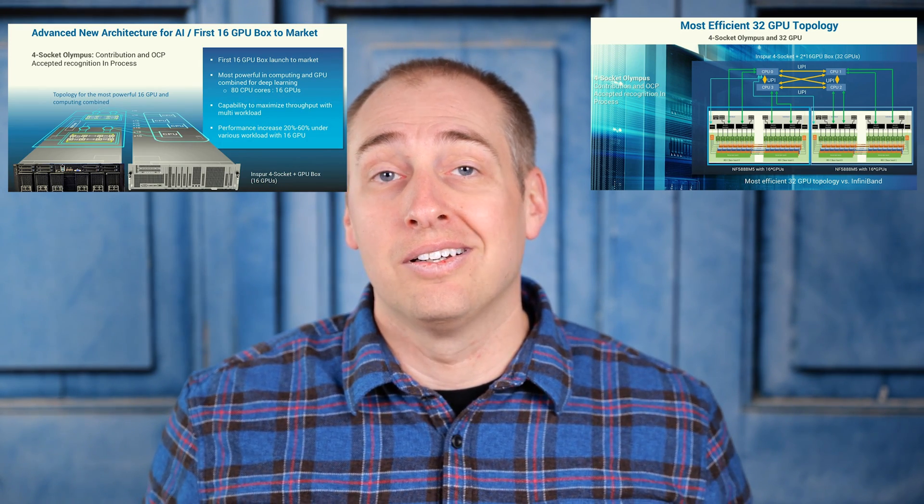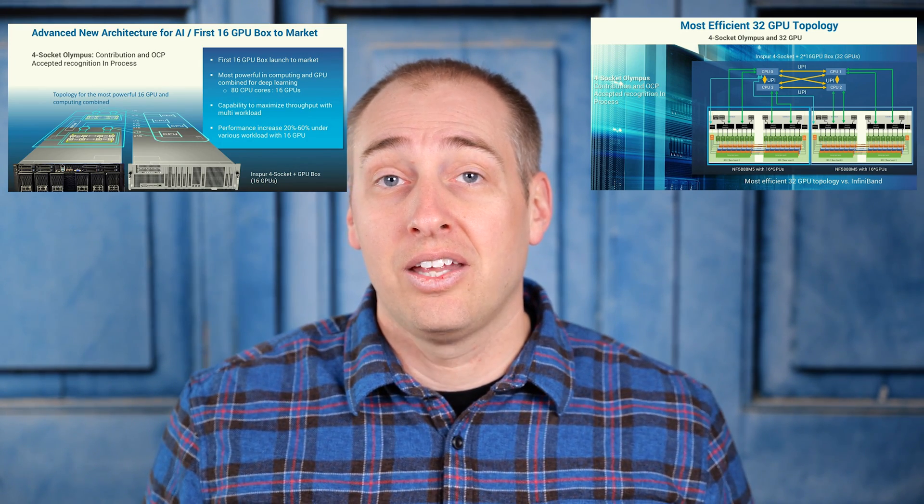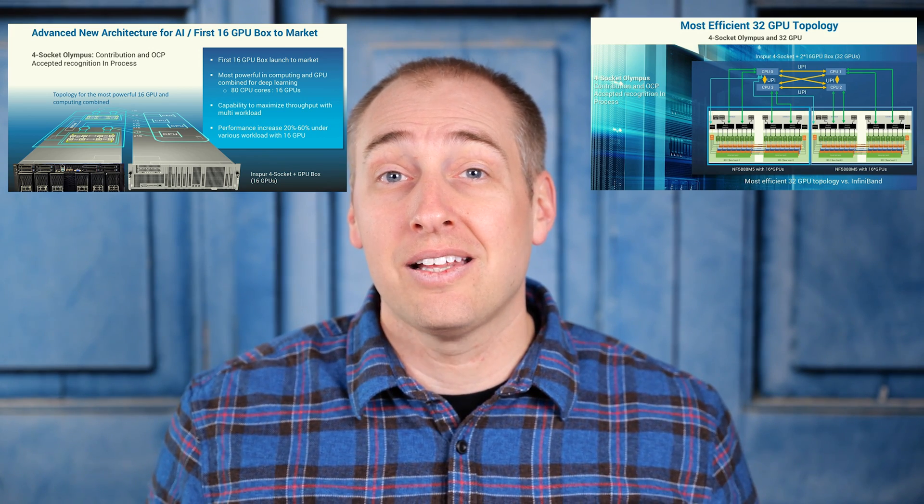Another great feature is that you get more expansion per node. In modern servers, like the second-generation Intel Xeon Scalable servers, you see that each CPU gives you 48 PCIe lanes. So when you go from two CPUs to four CPUs, you get an extra 96 lanes in a single box. If you need something where you need a lot of PCIe lanes, then the 4-socket server actually makes sense.